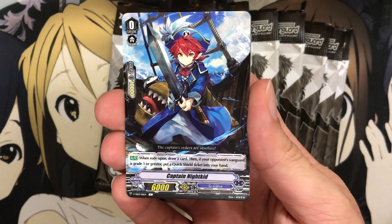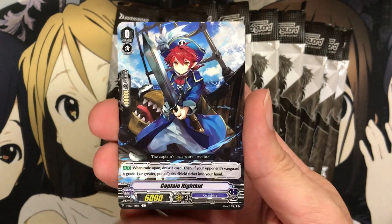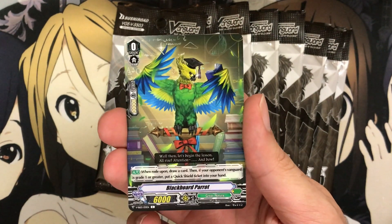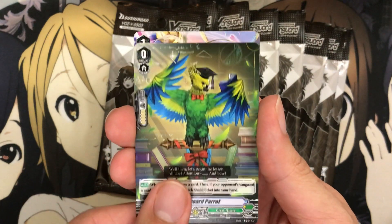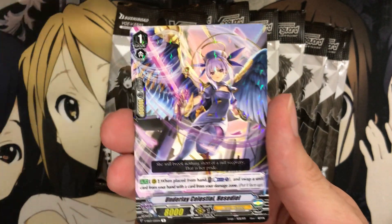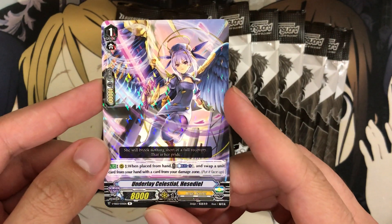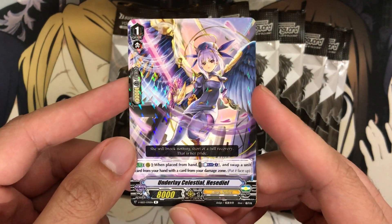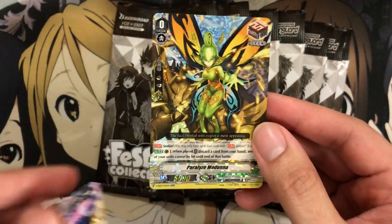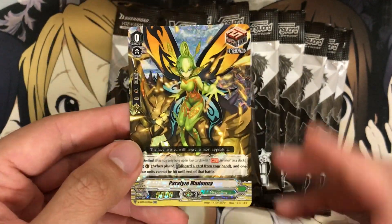We have a Captain Night Kid for our first starter — I think this one came out as a different starter for the deck. We had a Guiding Zombie, I believe. We have Blackboard Parrot for our next starter. Our reprint this time is Underlay Celestial Hesedile — it was already a rare when it originally came out, so I'm not sure why we got another one for this. But our Sentinel is Paralyzed Madonna — we keep getting more and more of the Mega Colony support, so this was definitely a good reprint.